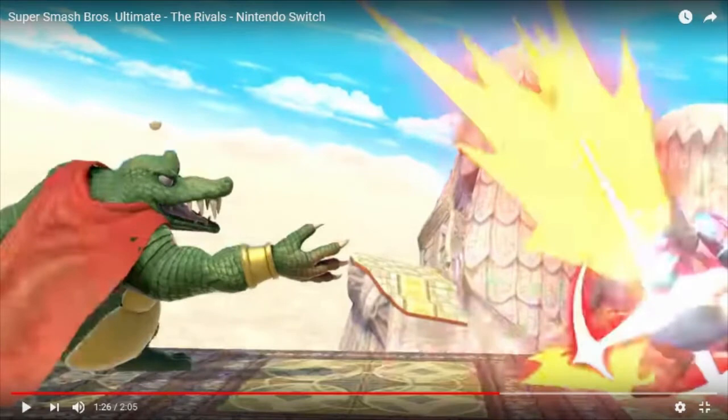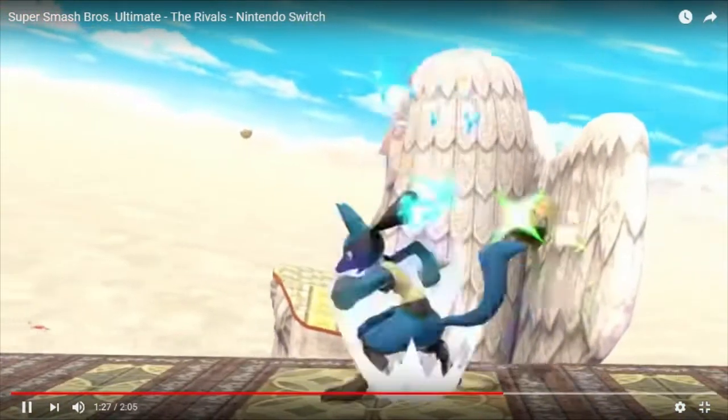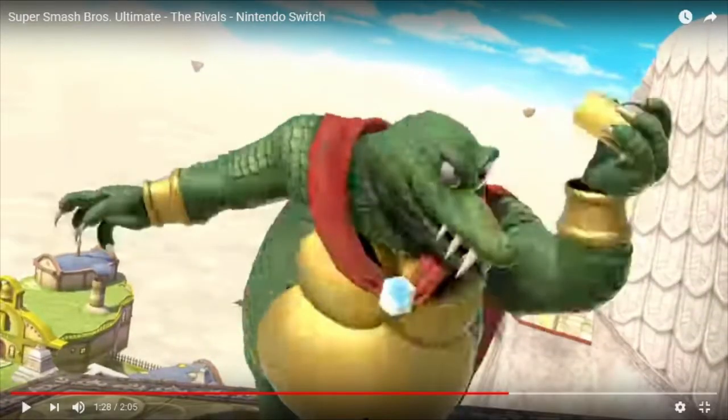Now, this crown — this is his side special. This move is actually really interesting. I thought it was just going to function like a Link Boomerang — throw, comes back, and that's it. But basically he throws the crown and it has a hitbox coming in and coming out, which is kind of nice. And here's the cool thing — he can actually move while the crown's moving, which is good. You can use it to set things up, you can set combos up with it, because of the way it launches. Very, very nice.